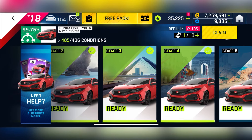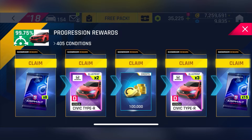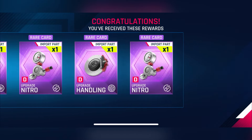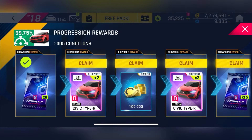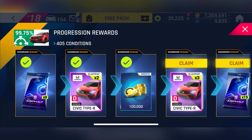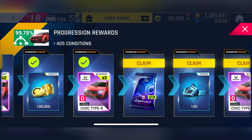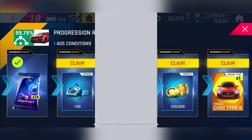Over the past few days, I've been grinding through the Honda Civic Type-R showroom. This showroom overall is not bad — let's talk about the good things first. Surprisingly, the drop rates are quite good. At the start of the showroom I only had 13 blueprints, but now at the end I almost have 4 stars. I expected the drop rates to be way worse, but it turns out not really.